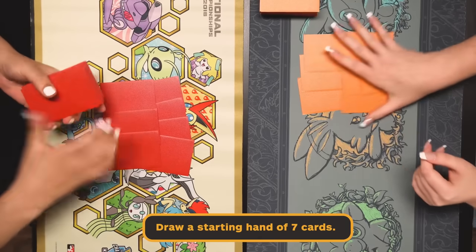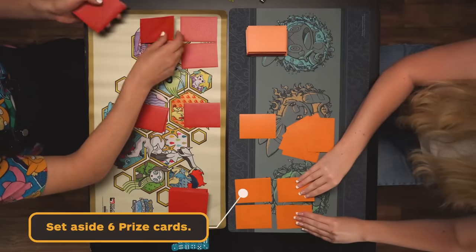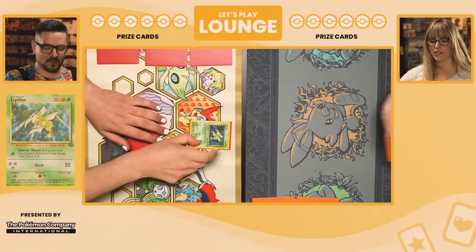We draw a hand of seven, then put down a basic Pokemon face down, then set aside six prize cards. I'll flip the coin — call it. Heads! You're going first. Good luck. I'm ready for this chess match.